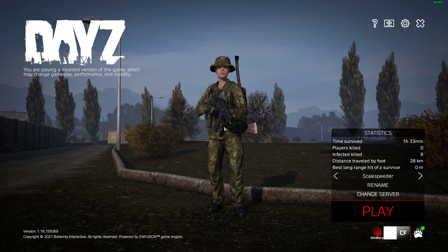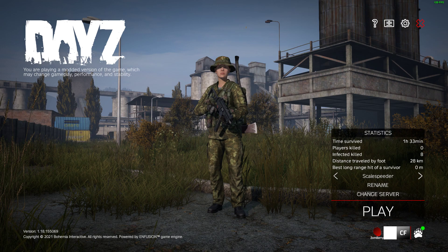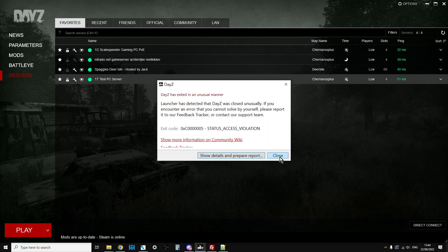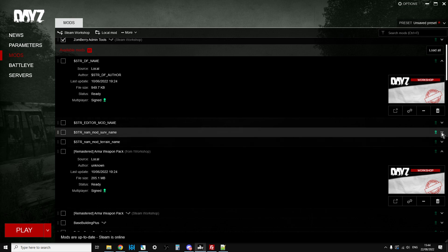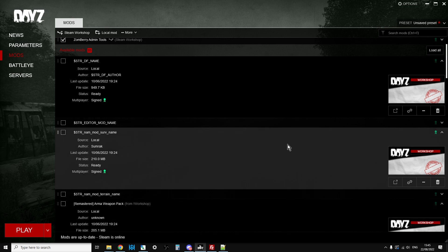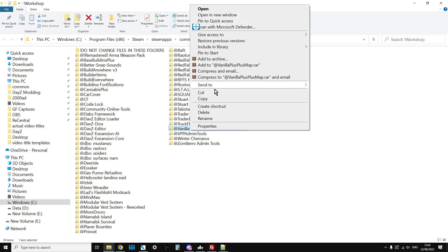If you're not sure where the Workshop folder is, go to the launcher, go into the mod section, click the downward-facing arrow on any mod, click the three little dots, and select 'Open folder in Windows Explorer'. This will take you to your Workshop folder. Scroll down to Vanilla Plus Plus map and right-click copy.